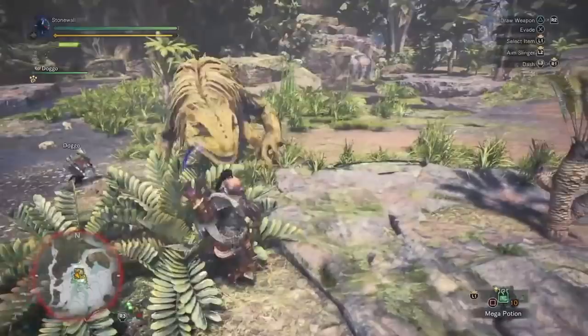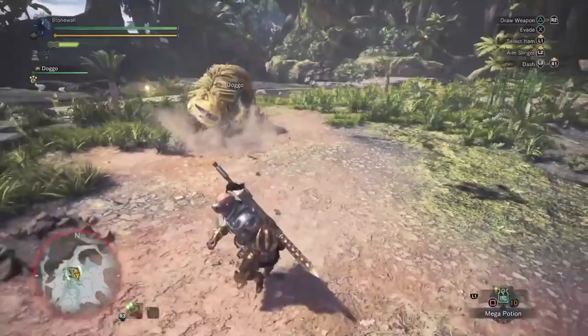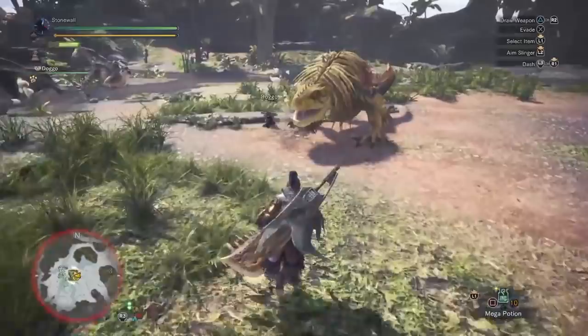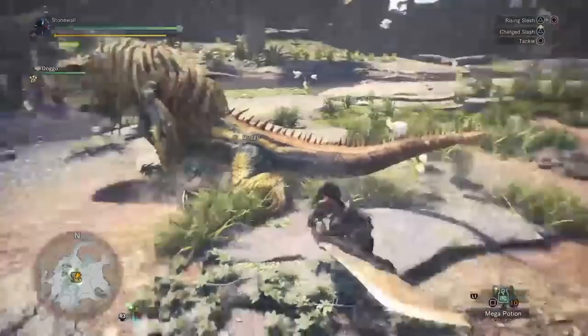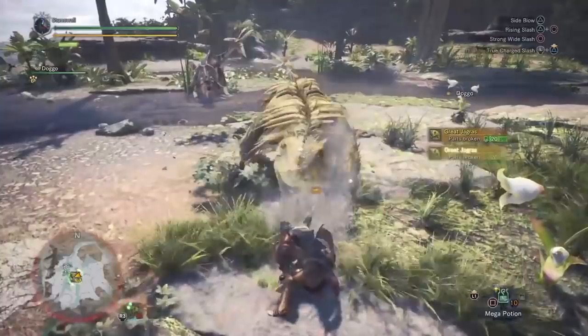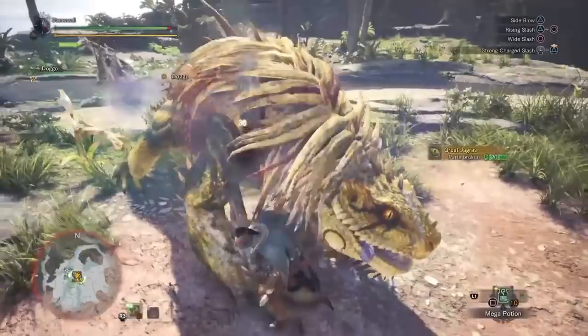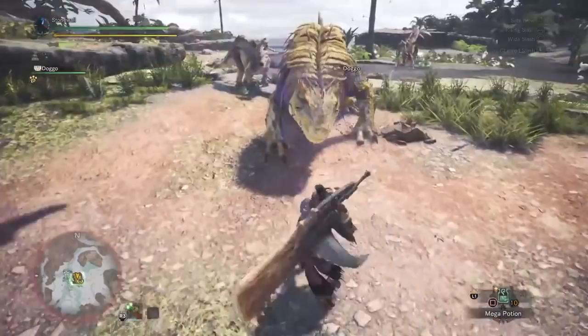Greatsword's highest priority is the tail. After making sure someone is on the tail, and if no one above you on the team is assigned to the head, that becomes your job too. Greatsword can deal slash damage but can also use the slap to deal impact damage — those are two different damage types in the game. Impact damage can stun the monster.